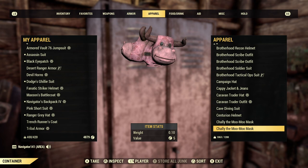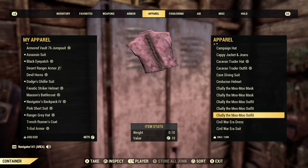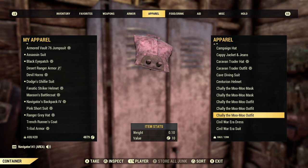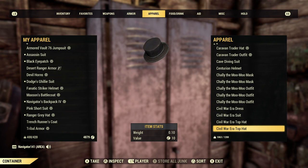Some Chally the Moo Moo stuff just hanging around. The Chally stuff, the Cultist stuff, Blue Ridge Caravan — anything of that rarity or above, I try to have duplicates if not more of. If you guys collect action figures or Funko Pops, there's an old saying: 'one for display and one to take out of the box.' That's kind of the setup I have here — one in my stash box in case I lose or sell one, and another to wear.